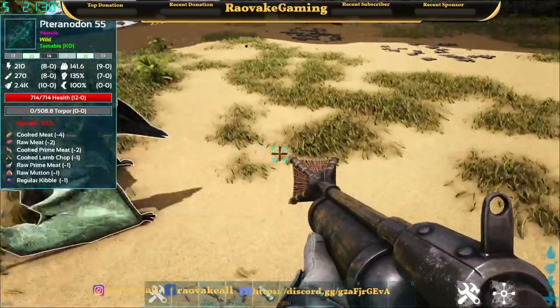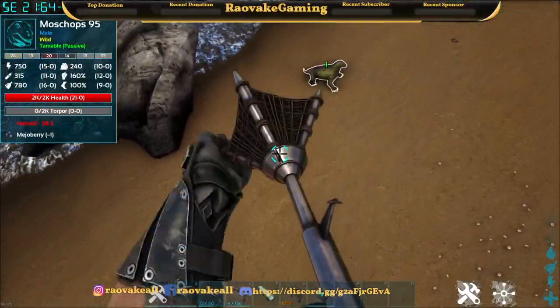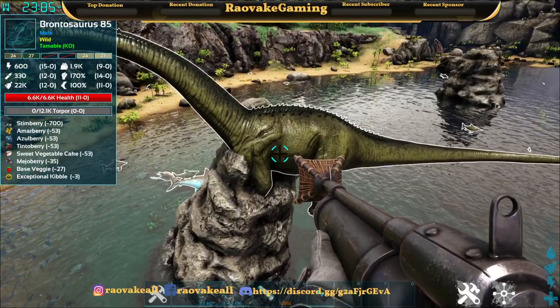You can net something while it's flying in mid-air. To net bigger things — you can net even a Bronto.